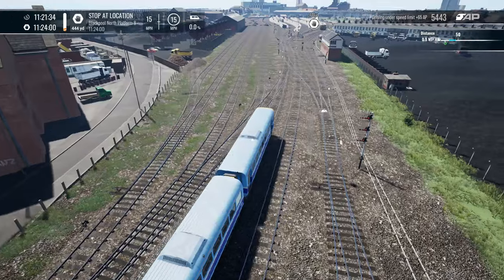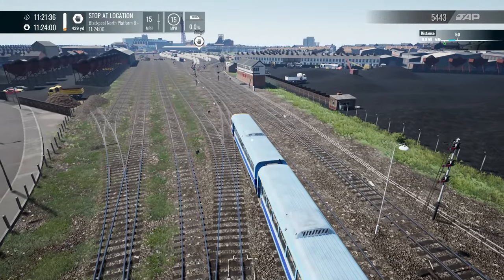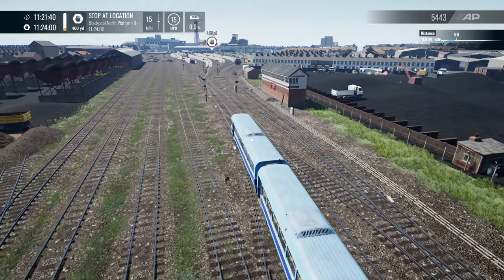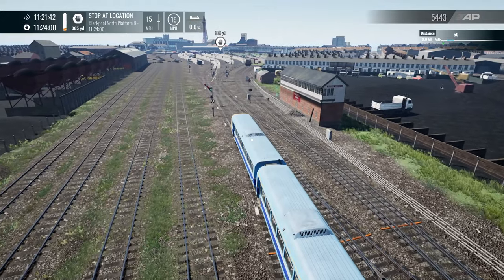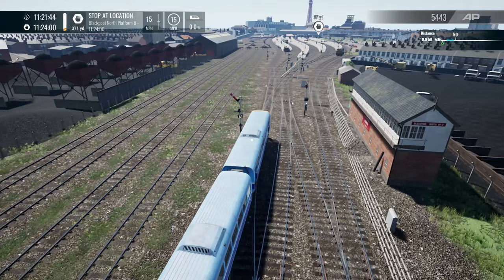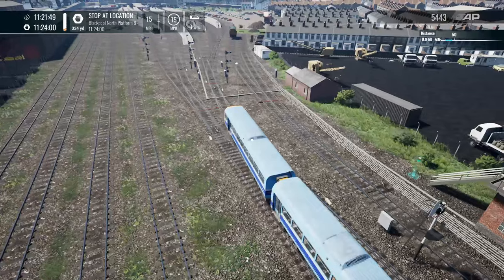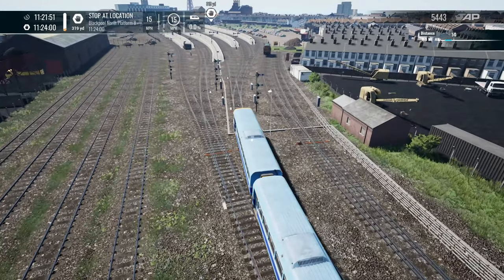But also like Atlantic City, Blackpool still does have a train station. Actually, Blackpool has two train stations — North and South. This is South. This is definitely one of my more favorite recent additions to Train Sim.